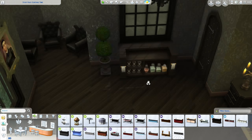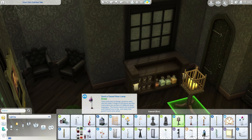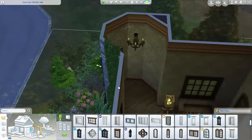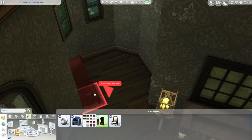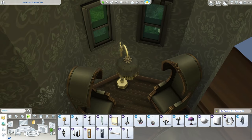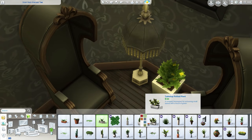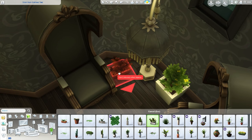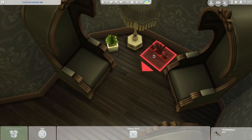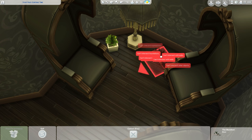I tried to stick a violin next to the pipe organ but it wouldn't fit without the move objects cheat, so I just left it out and stuck a guitar in there instead, which looks good. I love that little corner - an octagon room can be really difficult, but I quite like this little three-seater arrangement. They're all kind of facing each other - imagine three vampires sitting there talking, or a mother reading to her two kids.